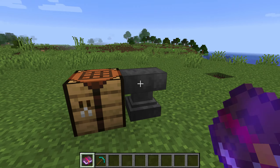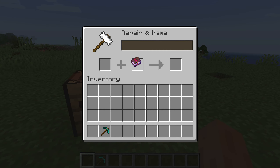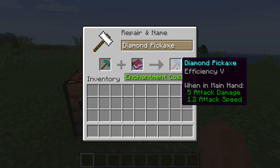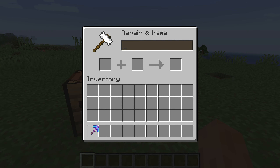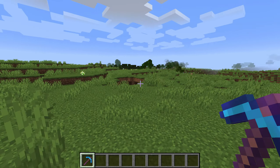So here we need an anvil and we have an Efficiency — I think it's four or five, I'm not sure. You put the pickaxe in here and you put the book in here. The book always goes in here and then your output should come out here.